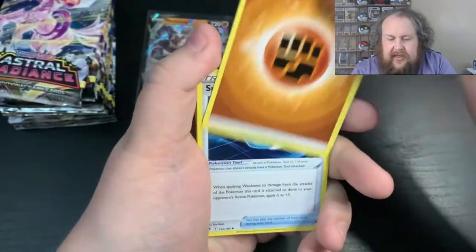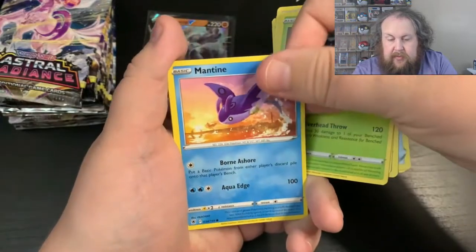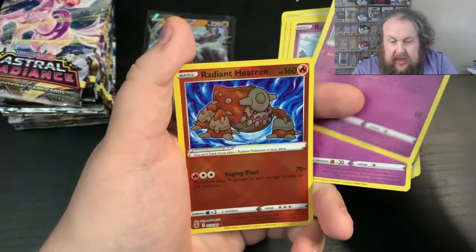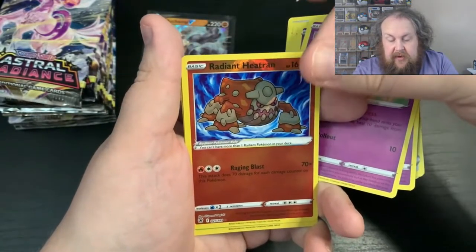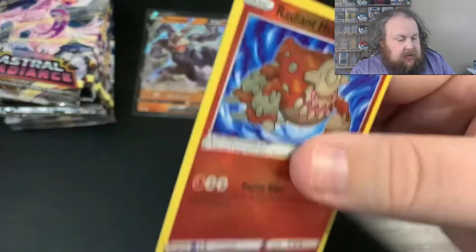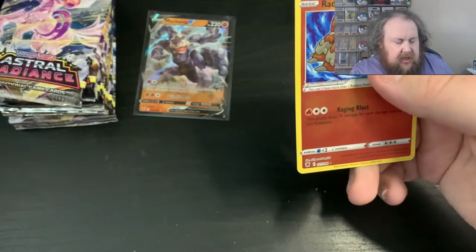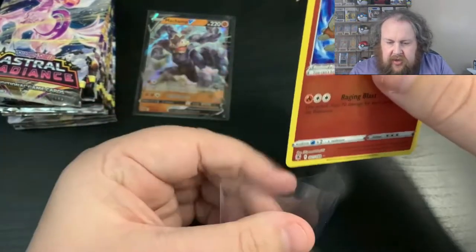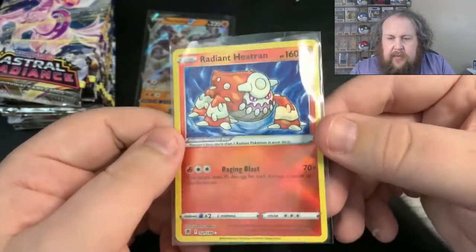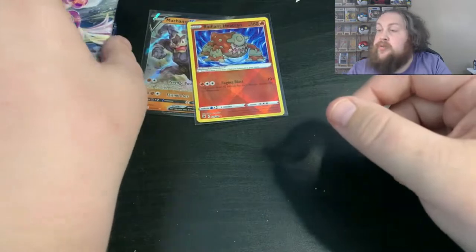So this pack, we get Fighting Energy, Super Effective Glasses, Dewalt, Bronzong, Heracross, Mantine, Kombi, Riolts, Togapi, a Radiant Heatran — very nice — and the Hisu Lilligant Hollow. Radiant Heatran, I will definitely put that in, like I did with the Holucha in the previous one. One Radiant card you can have in your deck at any time. That is definitely going in because it is one of the new Radiant cards.